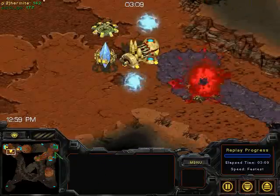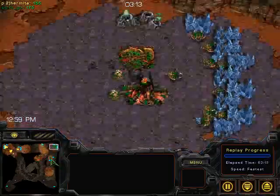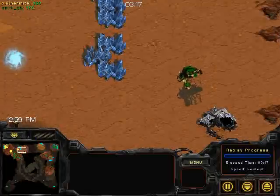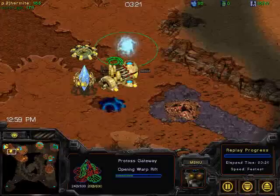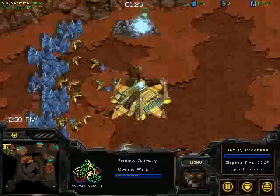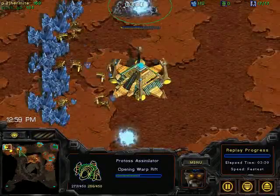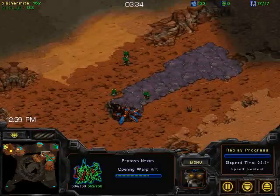GB is going to lose that colony. He is significantly behind now after that complete failure of a sunken rush. If you're going to do that against a Protoss, you really want to do it after a 9-pool or even faster. Hermite is being even more stingy, cancelling his second cannon because he doesn't really need it.